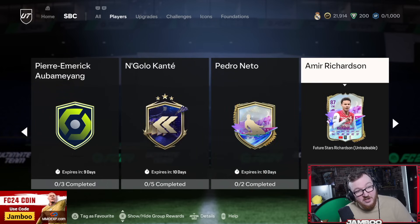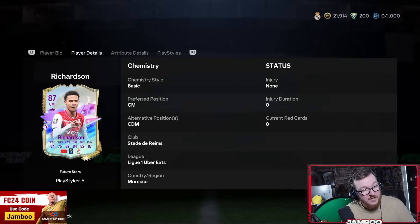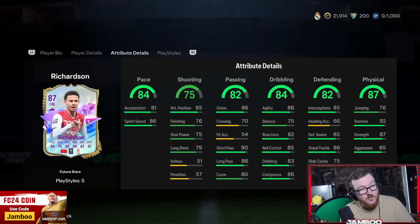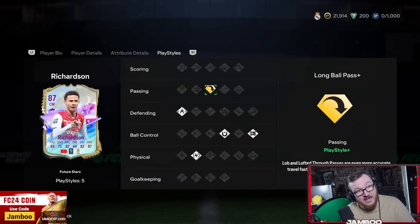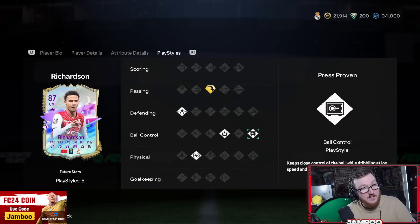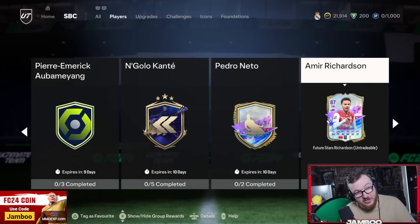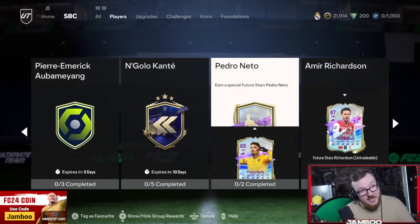Now we actually have a new card, and this one is a little bit insane. Future Stars Richardson — this guy is 6 foot 5, so keep that in mind. He's actually good on the ball, quick, passing's good, defensively solid. For those of you on a cheaper budget, this will be like your elite CDM. He'll have a big body type, he's going to be good on the ball. He's got the long ball pass playstyle, press proven, first touch, relentless, and jockey. Actually a really decent card — I'd recommend if you're on a cheaper budget. Connects to obviously all the French League players.